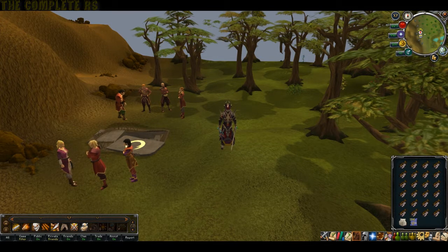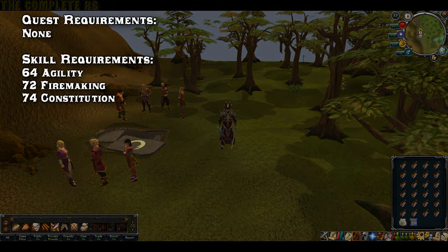How's it going people, Sam and Slabby here and this is the Firemaker's Curse full guide. To get over here, you need to head just south of Eagle's Peak. To start the quest you need 64 Agility, 72 Firemaking and 74 Constitution or HP.